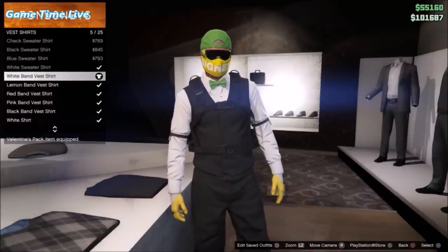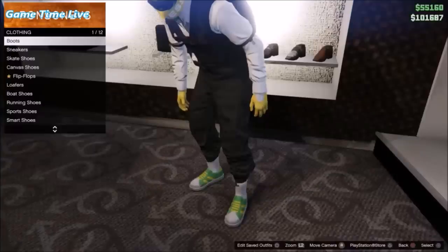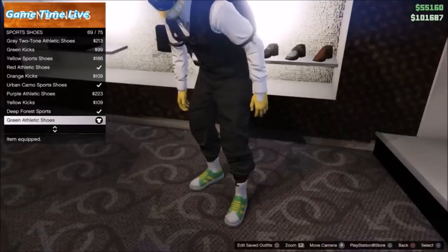Once you've got that on, you want to go to the vests and apply the white band vest. Then you want to go into the shoes section, scroll down to sports shoes, and apply the green athletic shoes.